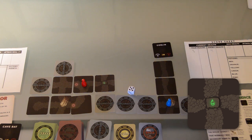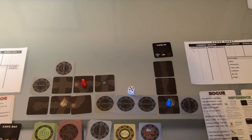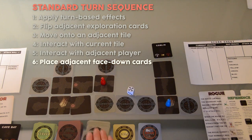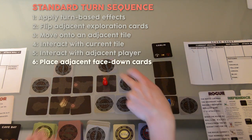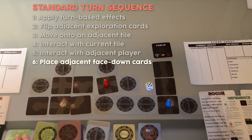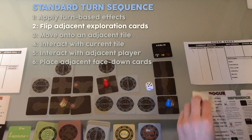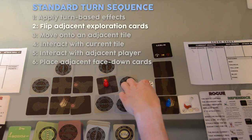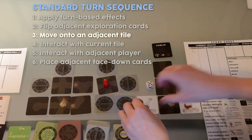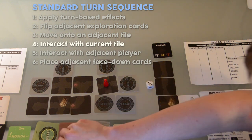When a player reveals or steps on a trap, it is triggered. This trap poisons the player for 2 turns. Each turn, the player will lose 1 health. The player moves onto the trap and triggers it again. However, poison does not stack and she is still poisoned for 2 turns. To indicate that she is poisoned, the player may use the poison effect card and situate it to show that she is poisoned for 2 turns. It is the first player's turn. He flips over an exploration card and reveals a potion. He flips over another card to reveal another potion. The player then moves onto one of the potion cards to pick up the item and replaces it with a pathing tile.